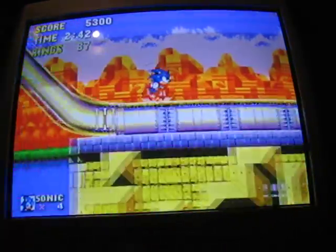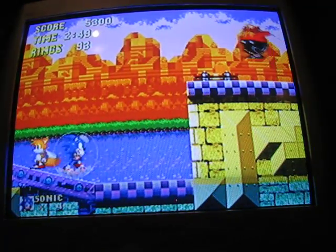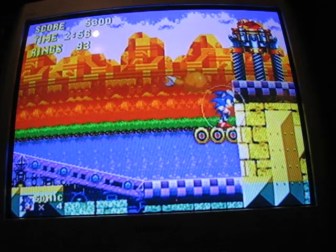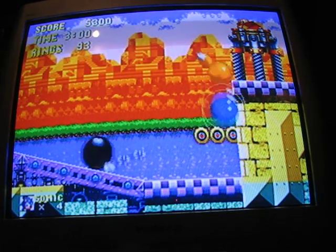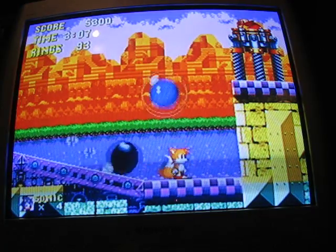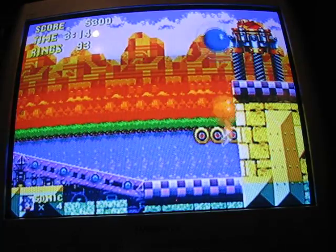Jump down here and we are at the boss. Be careful where he shoots these balls — the first one's going to be a high, fast one. Jump up on the platform and hit him; you can get about two hits per round. It's up, low, then up again, and this one's going to come back so watch out. Another low one — hit him again. High one — and he's dead.